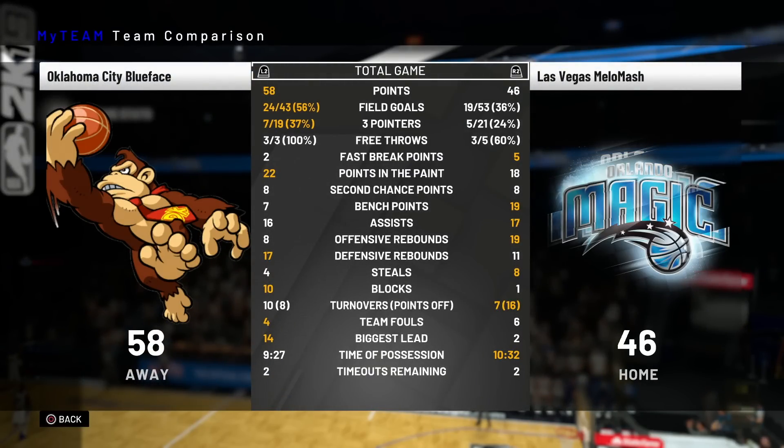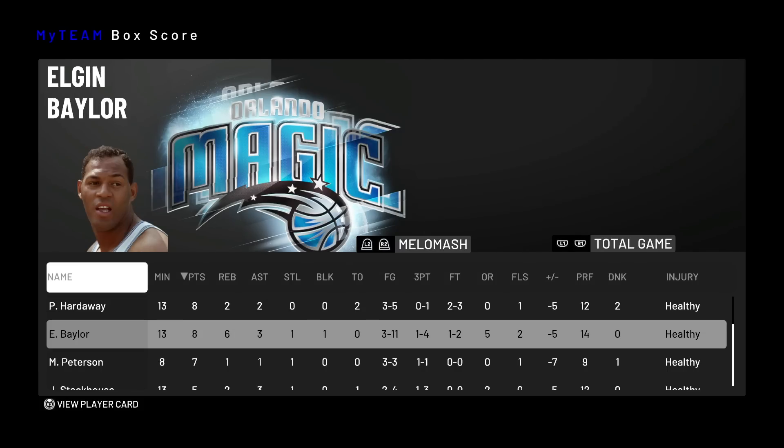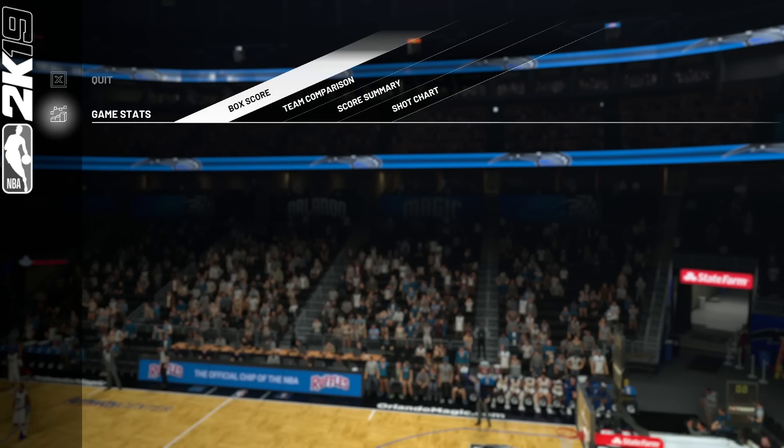Well, there you have it. I knew I probably wasn't going to win — the guy has two seven-footers that don't miss and Danny Granger. We were up by like four points going into the fourth quarter and then he pulled away. I couldn't stop Hakeem and couldn't do anything offensively. Elgin Baylor only three for 11, Penny at eight points, Shaq only two points with a lot of rebounds. Sometimes you get matched up with someone very good. Drop a like if you enjoyed, and I'll see you on the next one — peace out.